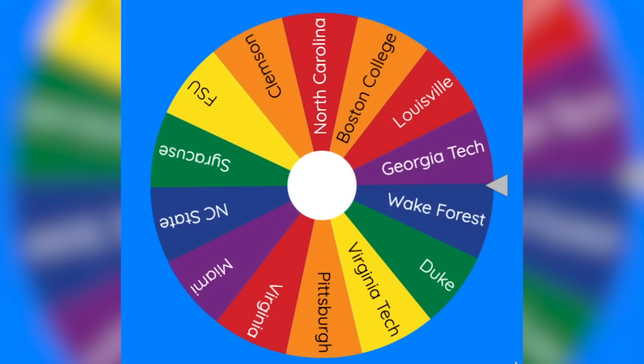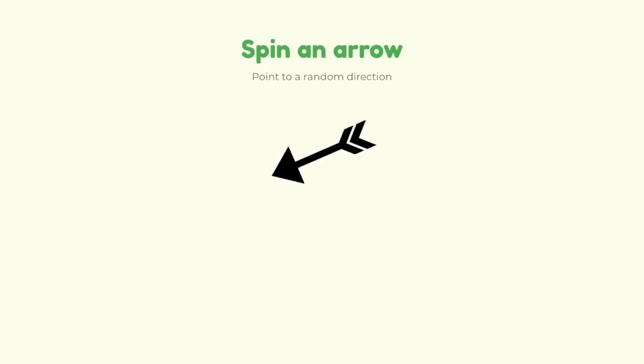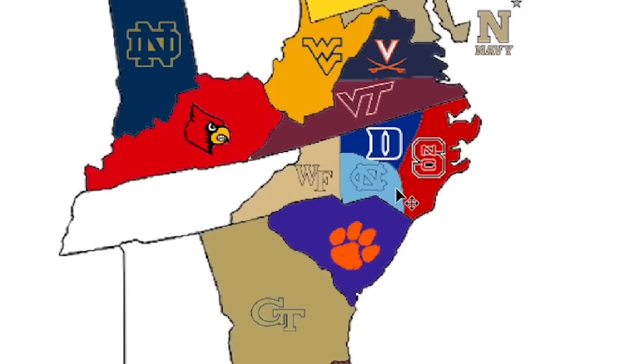Here are all of the teams in the ACC. Let's spin the wheel and see who will be playing first. It looks like it's going to be Wake Forest. Wake Forest will be the first to attack in this tournament, and it looks like they will be going northeast. Looking at our map, that looks like Wake Forest will be playing Duke. That's our first matchup.